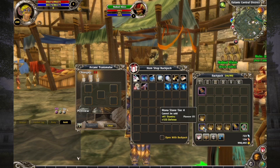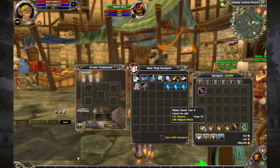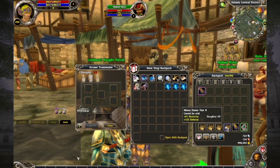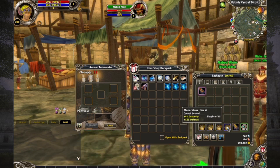I now have the five mana stones that I need in order to add stats to a piece of gear. I also want to mention that whenever you're adding stats like this, you want to make sure that all of the mana stones are of the same tier, or this will not work properly. You'll see all of these say tier four, so they will all work together.